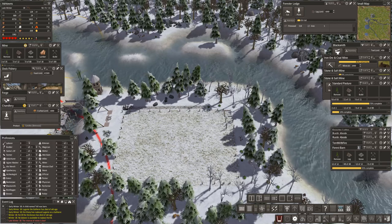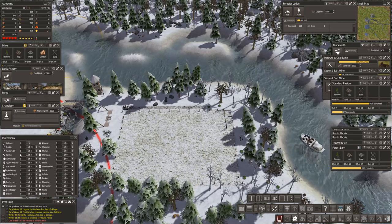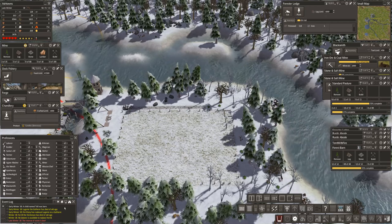Reserve of stone is low. We need... The herdsman died and has been replaced.